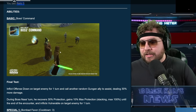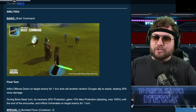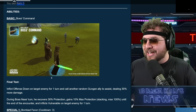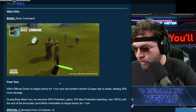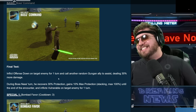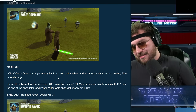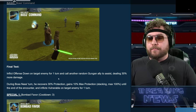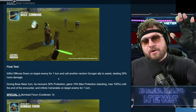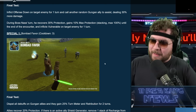Let's go to the basic ability — Boss's Command. I like the little shield generator, it's kind of like a spawned unit. It inflicts Offense Down on the target enemy for one turn and calls another random Gungan ally who deals 30% more damage. Then during Boss Nass's turn, he recovers 30% protection and gains 10% max protection stacking up to a maximum of 100% until the end of the encounter. It also inflicts Vulnerable on the target enemy for one turn — remember, Vulnerable should allow you to get more critical hits, so long as there's no crit damage immunity.